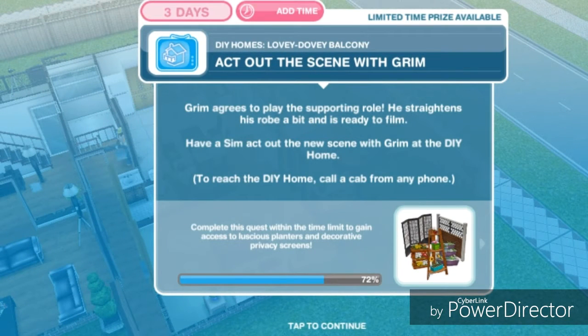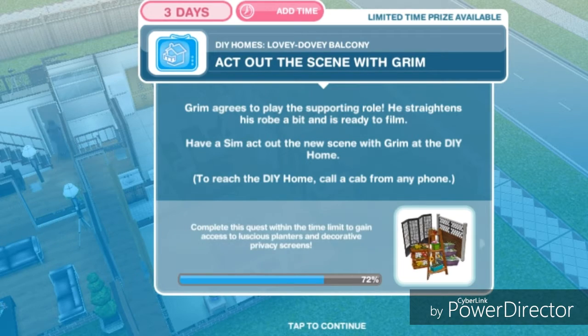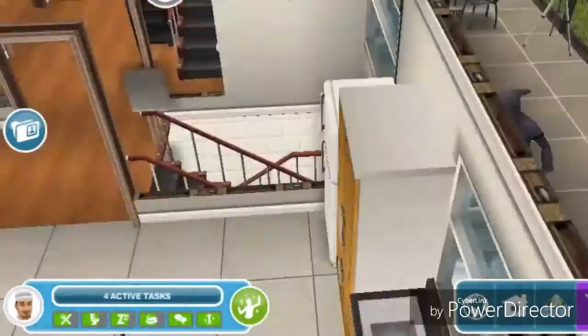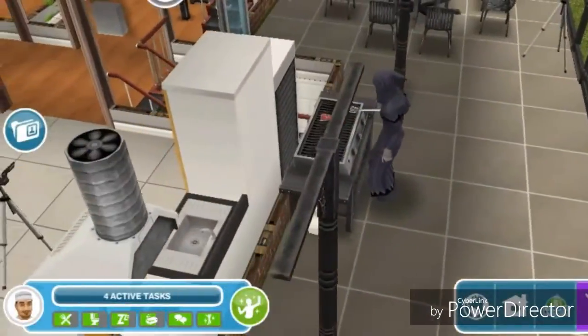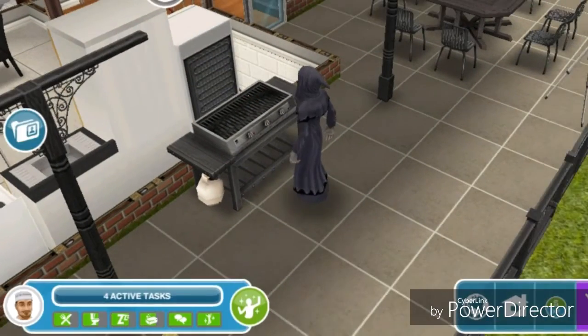Act out the scene with Grim. Grim agrees to play the supporting role — he straightened his robe and is ready to film. Have a sim act out this new scene with Grim at the DIY home. He's barbecuing right here, so let's act out the scene for 12 hours and 30 minutes.